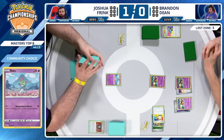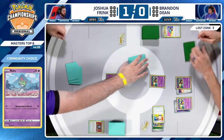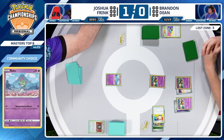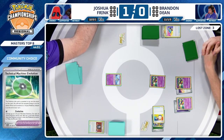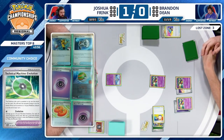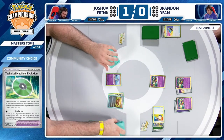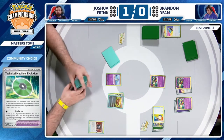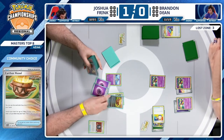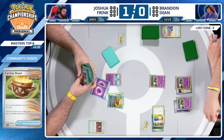That was unfortunate because Joshua was hoping for a basic Pokemon — they have Technical Machine Evolution in hand along with Nest Ball, so you can search out another Ralts and get two Curlia in play. You'd hope to not have to attack with the Ralts. Buddy-Buddy Poffin and Nest Ball — just more cards you don't have access to. Earthen Vessel is going to discard the Collapse Stadium.